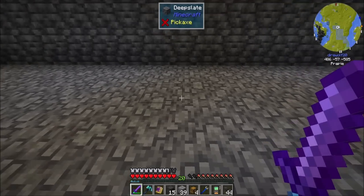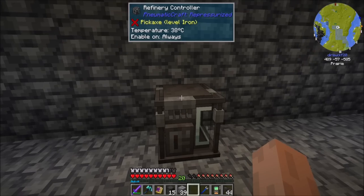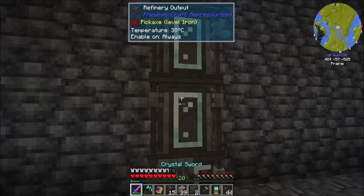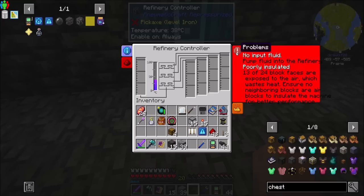So let's start over here. What I'm going to need is a refinery controller. You'll notice as I add a refinery output here, it opens up a slot. There's still not enough refineries because we need at least two to make it happy, but realistically we want four. Now this also requires heat, and there are some poorly insulated blocks - 13 of the 24 block faces are exposed to air, which wastes heat. Ensure no neighboring blocks are air blocks to insulate the machine for better performance.